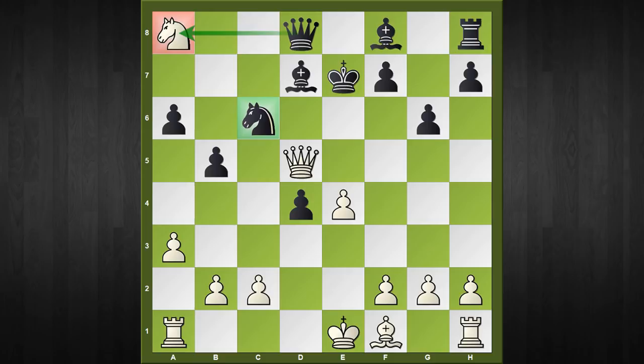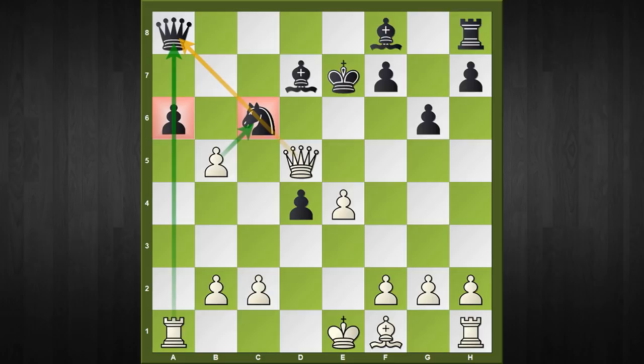Before moving on, I'd like you to pause the video and find the decisive move by white which can tactically save the knight. The winning move is e4! This move technically saves the knight: if black foolishly takes the knight, then after a captures b5, white has created two passed pawns and by force will get the exchange back.